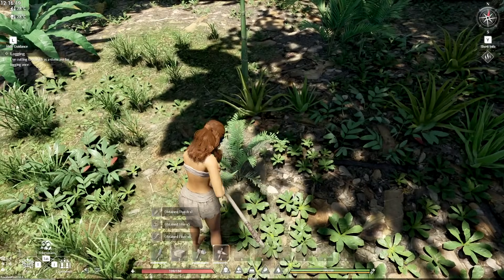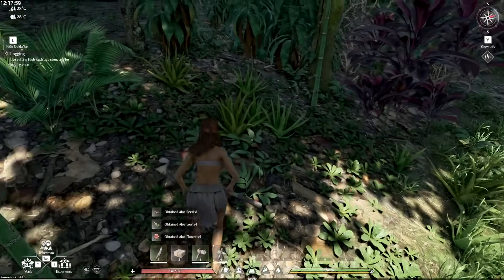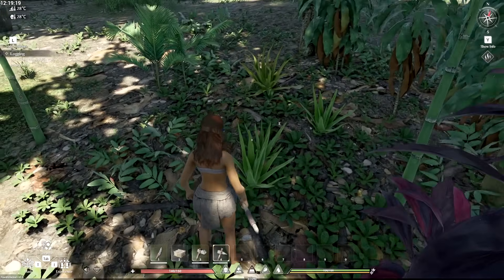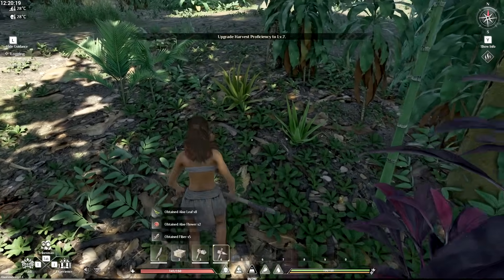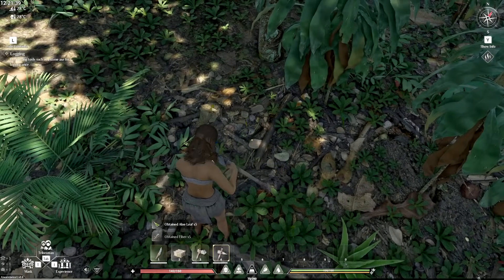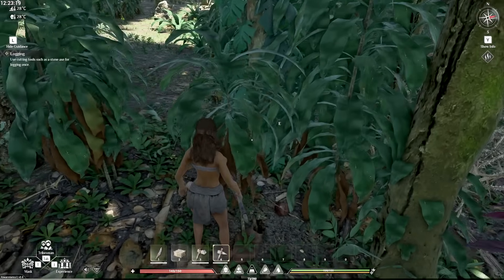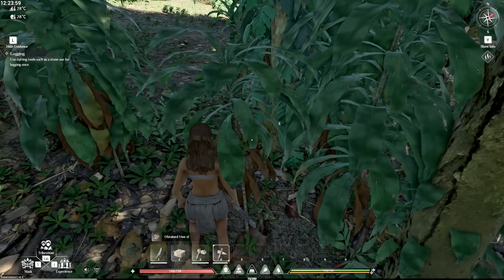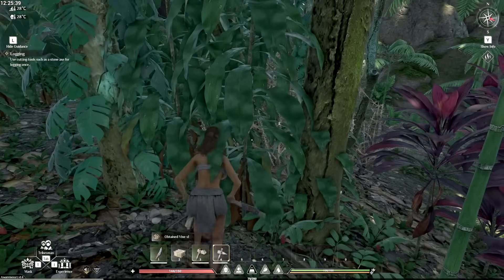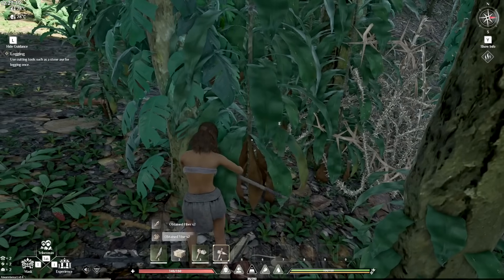We got fibers from the ferns. Is this aloe? Yes, it is aloe — very nice. The plants are really nice and popping. I think there are different sizes of plants and different colors too. It looks like it's a little bit different, which is something they don't do in a lot of games — it's usually all the same. Having different styles of the same plant is really nice. Let's try to chop down a tree and see what we get. I don't want to mess with that thorn bush.